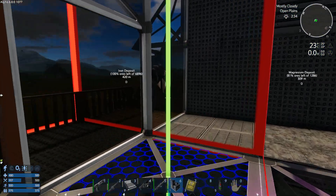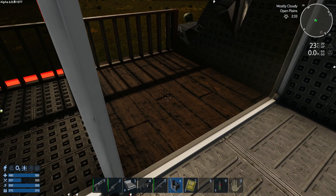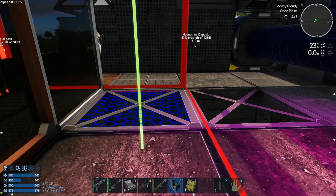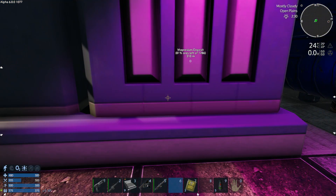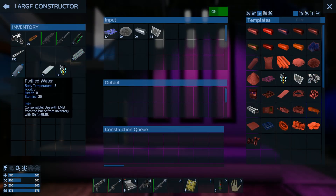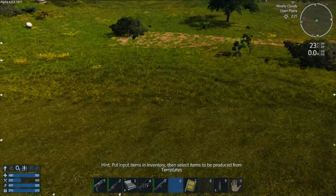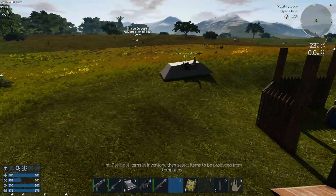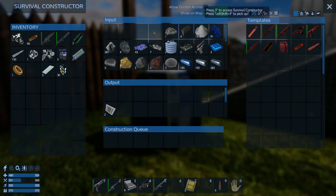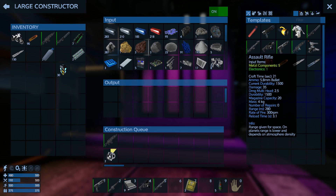The windows are on the side — that might be an issue. Yes, fantastic — we have a constructor now! I'm going to put some materials in, transfer stuff from down below, and then we'll build ourselves an awesome weapon.